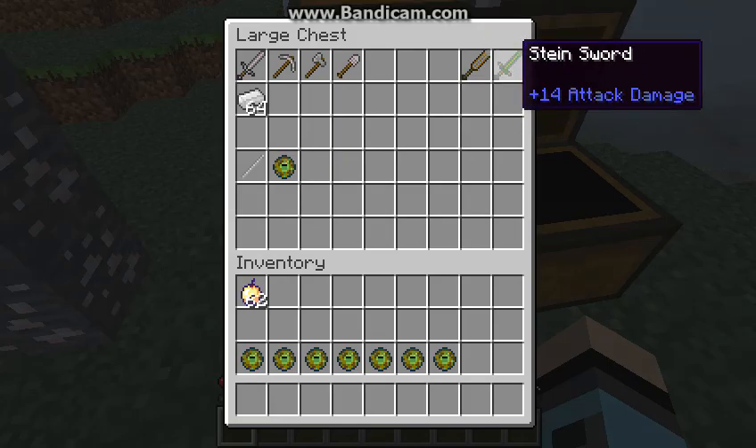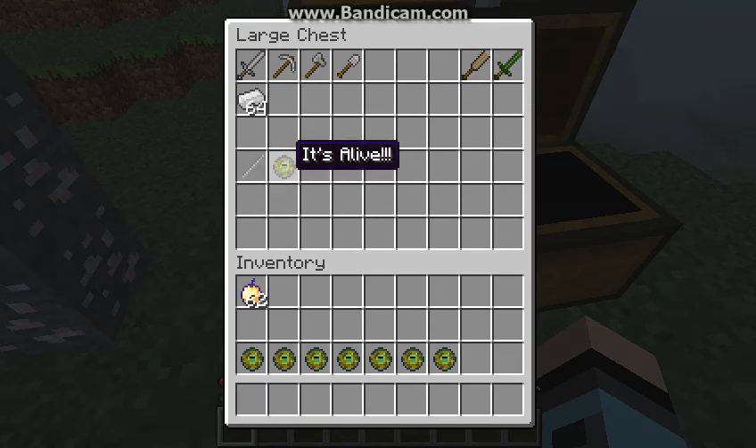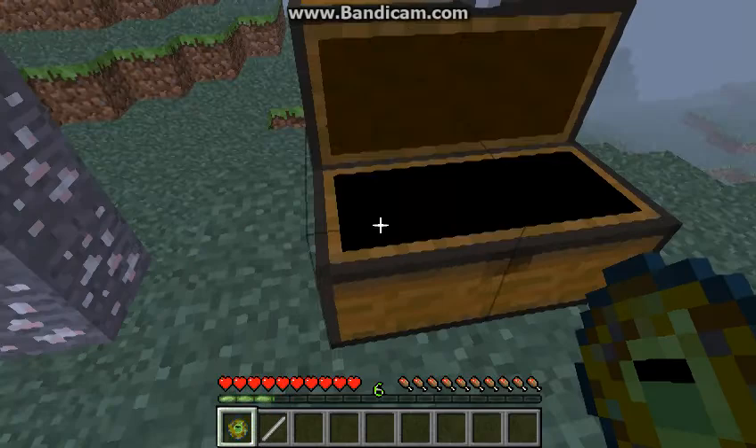And a stein sword — there's no way to craft it, but it drops from Frankenstein. Over here you can summon Frankenstein. It's called 'It's Alive.' And you might need a lightning summoner, which I'll explain why.